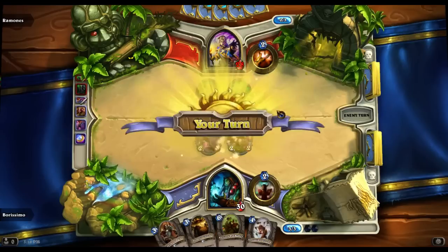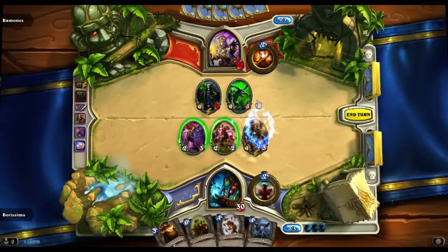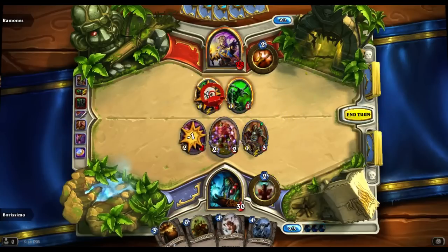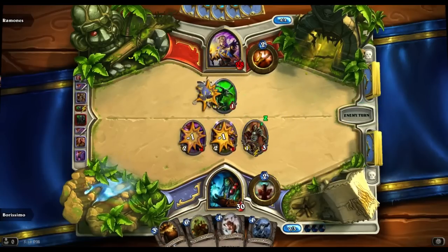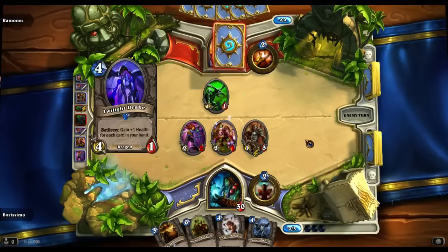Okay, that's annoying. What I'm going to do is play the Acolyte here. And we're going to actually kill off this Imp Master. It does mean the Imp gets to kill off the Geomancer, but I really want that Imp Master to die. And the Acolyte of Pain is nice to have sitting out and about.